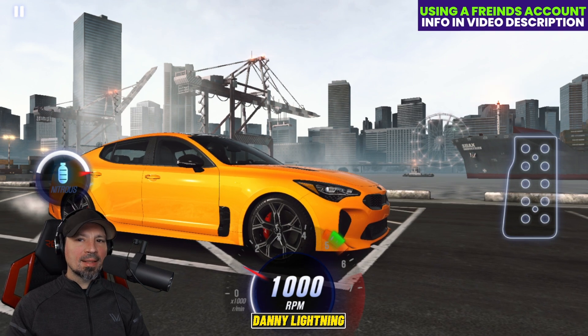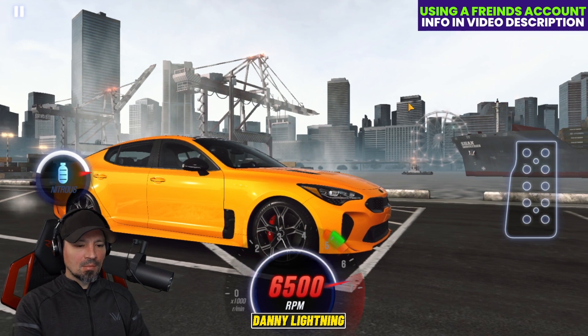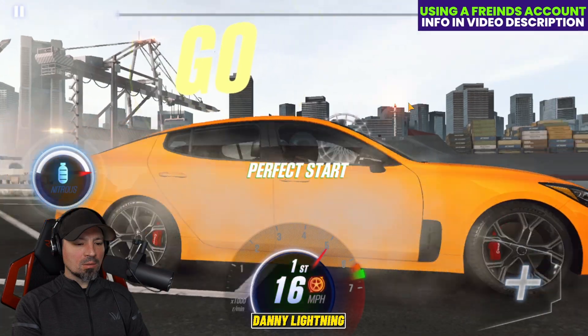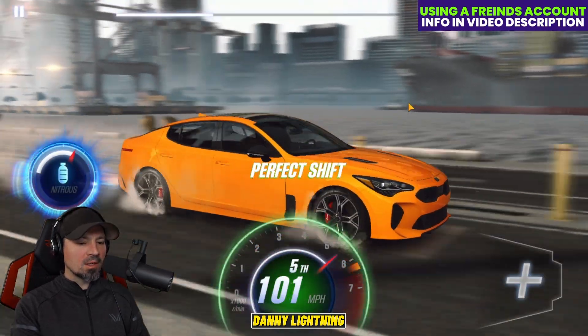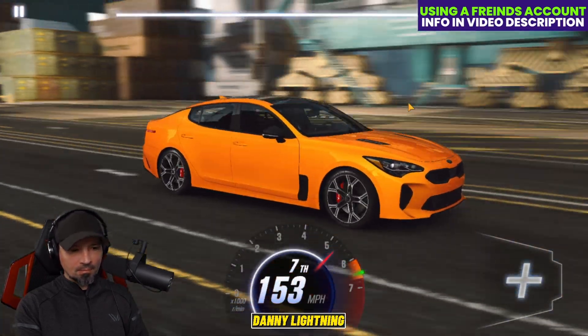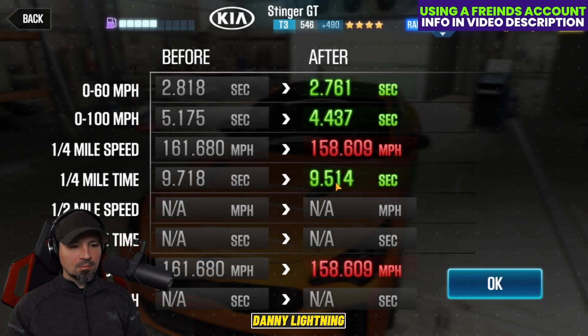To drive this one, I think we're going to do an early shift in second, nitrous on third gear. Three, two, one — go second, third, nitrous on fourth gear. That should beat dino time by just a little bit. We got a 9.514 — not too bad at all.